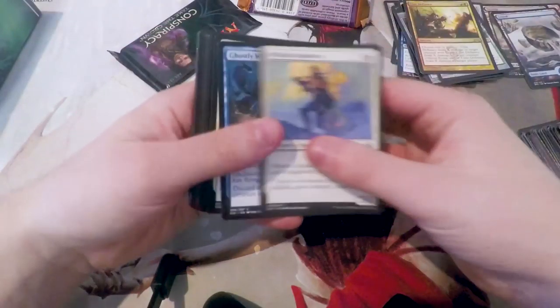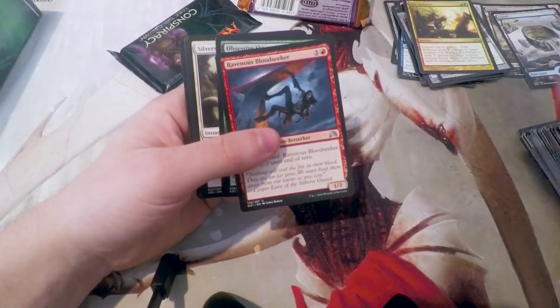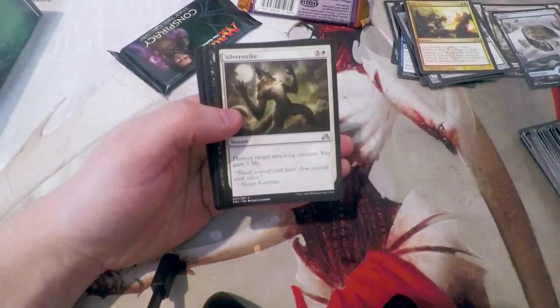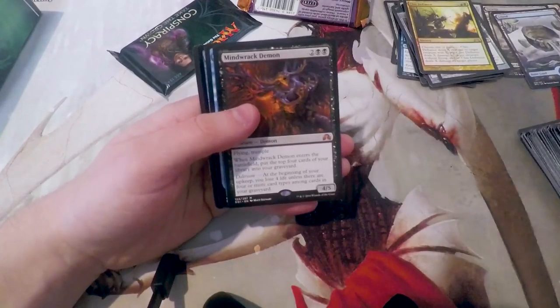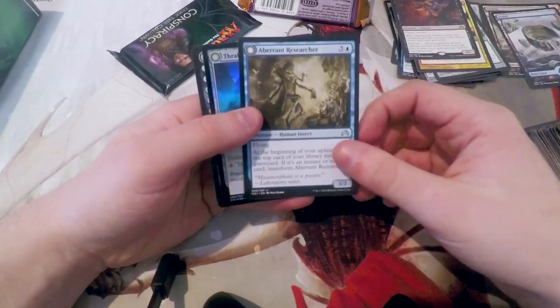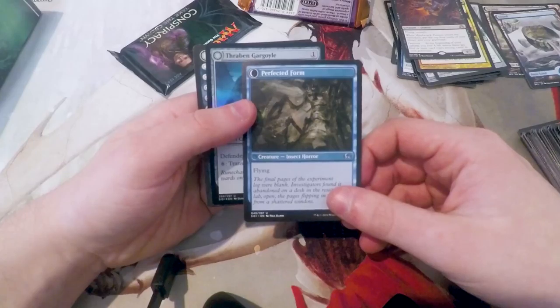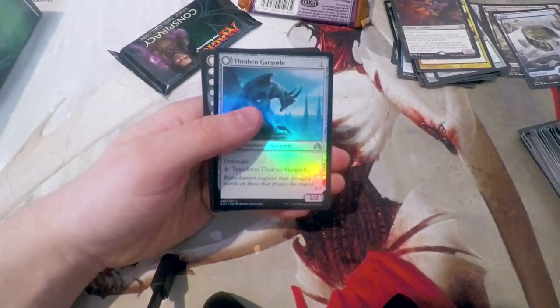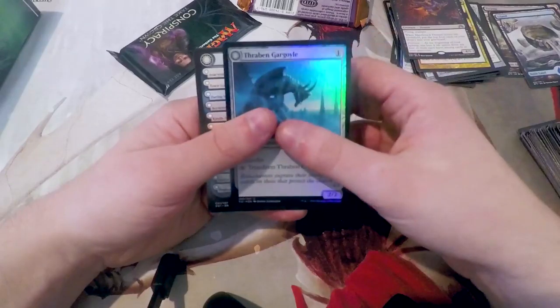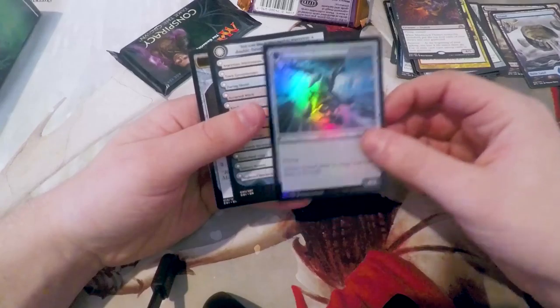Let's do Conspiracy last, just for the heck of it. See what we get in Shadows. Probably nothing too exciting, but it's kind of fun to go through these. Ravenous Bloodseeker, Obsessive Skinner, Silver Strike, Mindwrack Demon — that's pretty cool. Aberrant Researcher — that's actually really cool; if you don't know, that's sort of a shout out to Delver. Kind of awesome. And then Thraben Gargoyle, another flip card — cool to see it in foil.